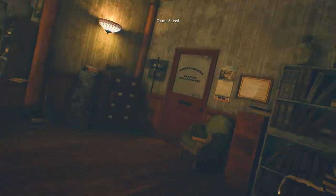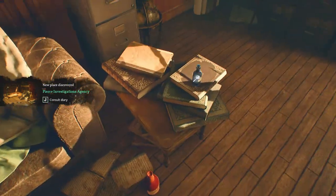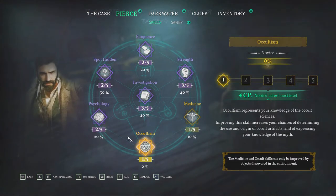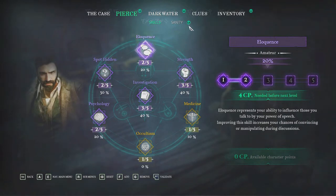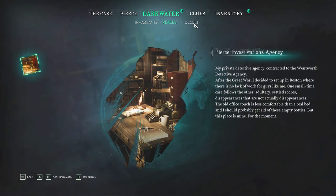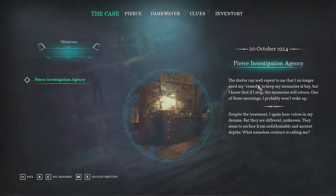I hate whiskey. Woah, we've got lots of things to interact with. Consult diary. We've got a sanity lever — so we've got a sanity mechanic. That's an old lighter from his army days — old war memorabilia. The diary reads: 'The doctor can well repeat to me that I no longer need my remedy to keep my memories at bay. But I know that if I start, the memories return — one of these mornings I probably won't wake up. Despite the treatment, I again hear voices in my dreams. But they are different, unknown. They seem to surface from the ancient depths. What nameless creature is calling me?'